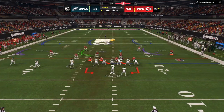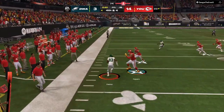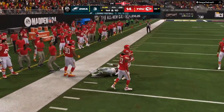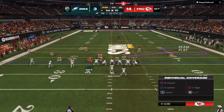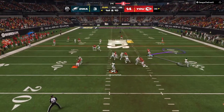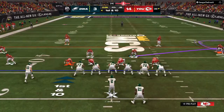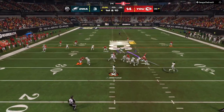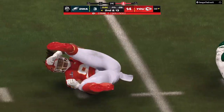Right here I got the inside guy manned up on trips. He does a whip route to the outside. Now I'm not going to change what I'm doing — I'm just going to adjust, make him adjust. So right here I man up that outside guy and then I'm running my same type of defense. He looks underneath, the pressure is there. Make sure that you use these tips and elevate your game. As you can see, very uncomfortable in the pocket.